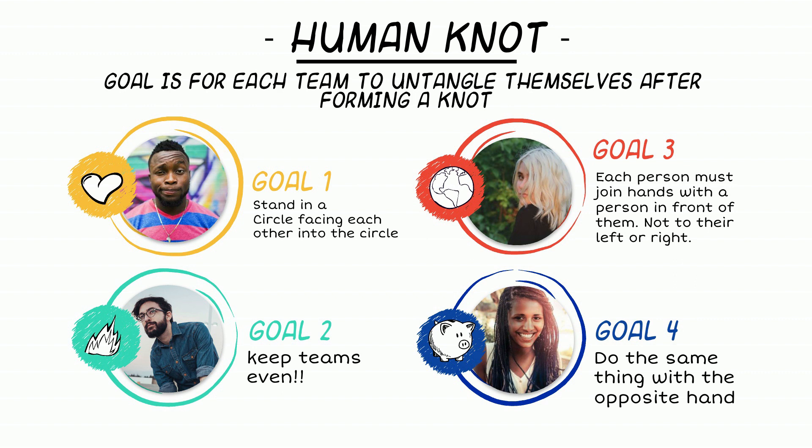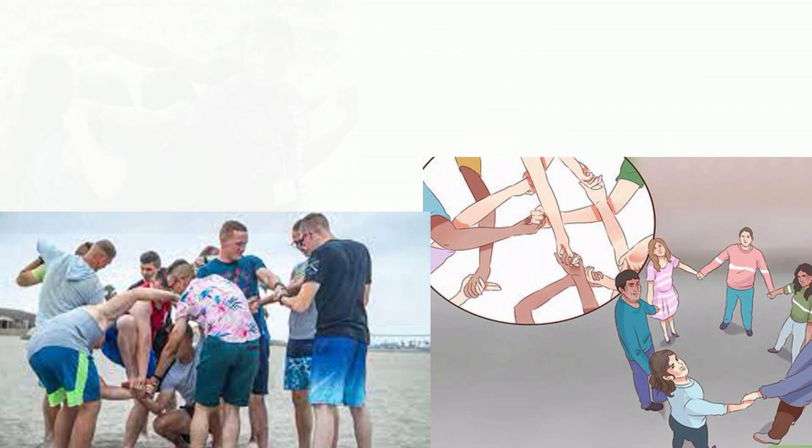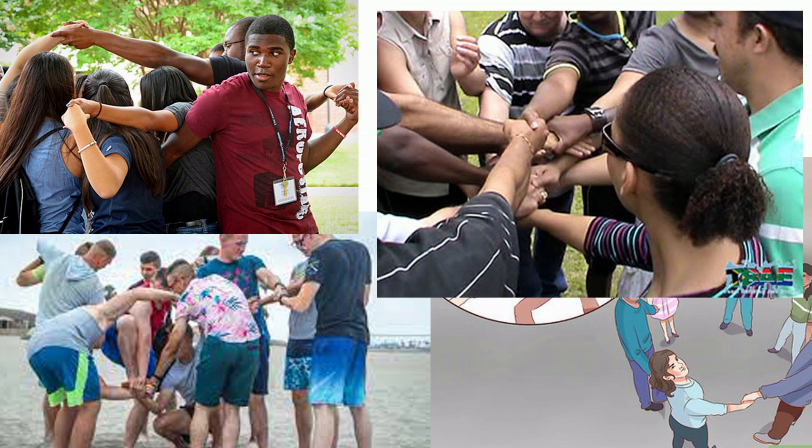Each player must reach out their right hand and join hands with somebody opposite them. Players should not join hands with somebody immediately to their right or left — they must choose someone in front of them or across from them. Finally, do the same with the left hand, joining hands with a new partner. The goal of the game is to unravel the knot without releasing each other's hands, so that players finish standing in a perfect circle with their hands joined.